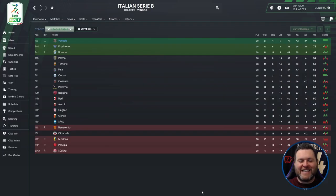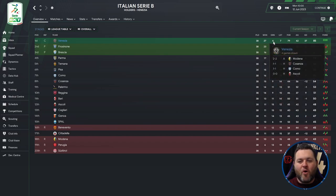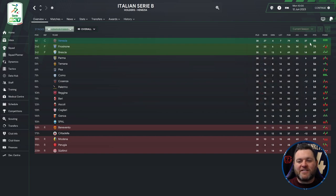Up next, we've moved to Italy and Serie B, where we find Venezia top of the league. Breaking down their campaign: played 38, won 27, drew 4, lost 7, scored 79, conceded 42, goal difference of 37, and finished on 85 points — 10 points clear of nearest rivals Frosinone.